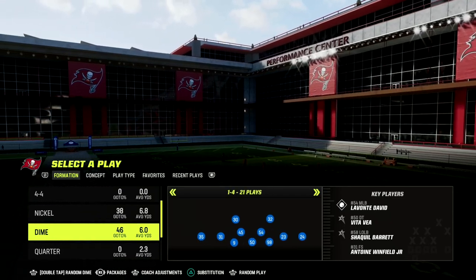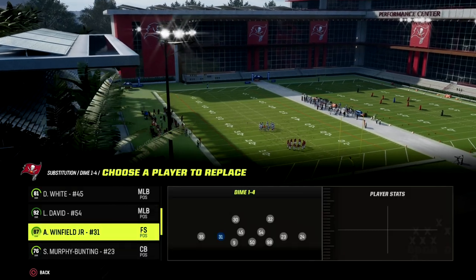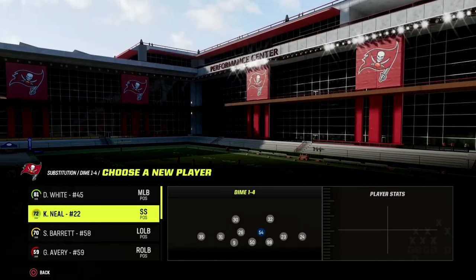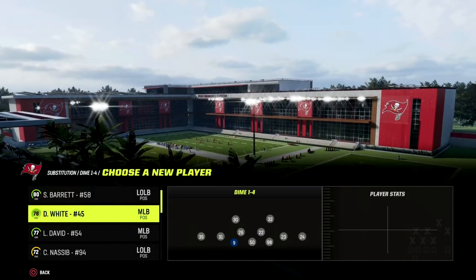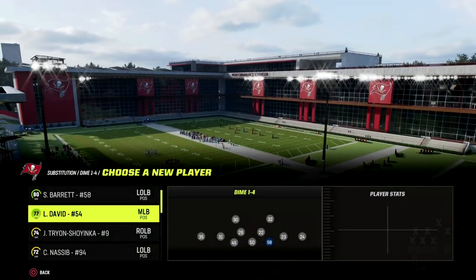I'm in the Baltimore Ravens defensive playbook. What makes the 146 so good is several things, but one of the key things is that we can get really good personnel on the field. We can put safeties at linebacker and fast linebackers down at defensive end. We're going to use Devon White and Lavante David here.